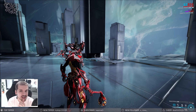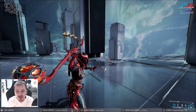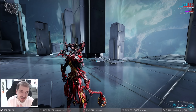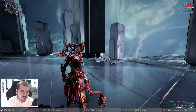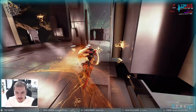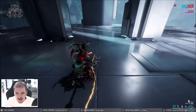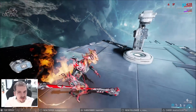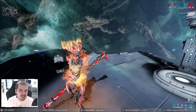There's one catch with Exodia Contagion — it can also proc viral even though you haven't built any viral on the weapon. Sometimes that's a bit of an issue when it comes to surviving, especially if your Trinity is sleeping on the job. As you can see, that was a viral proc — and there's the heat proc. Yes, it does proc viral sometimes and it is a tad problematic.